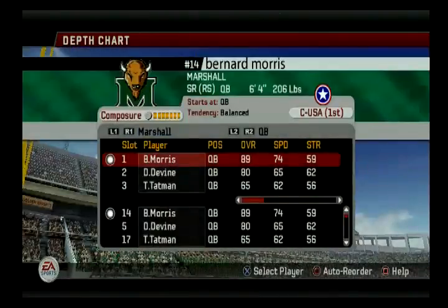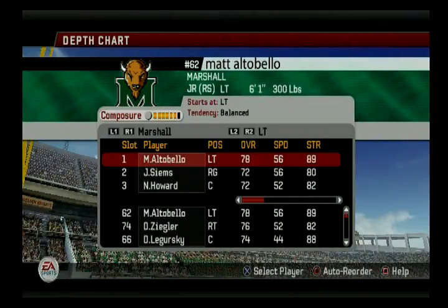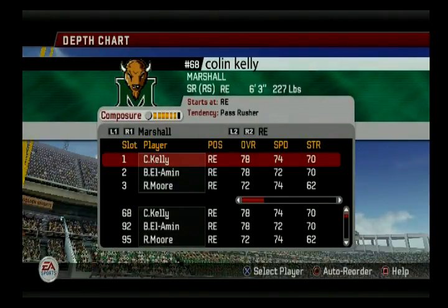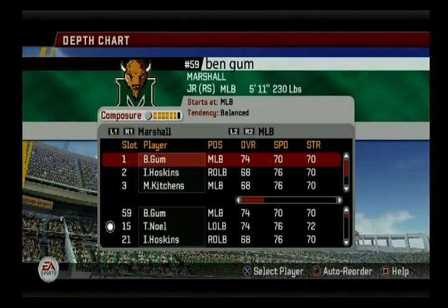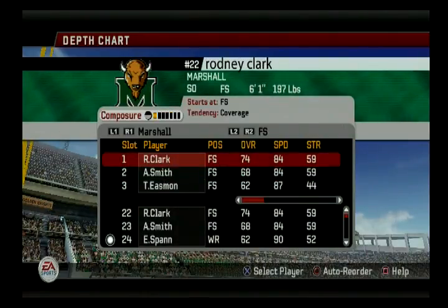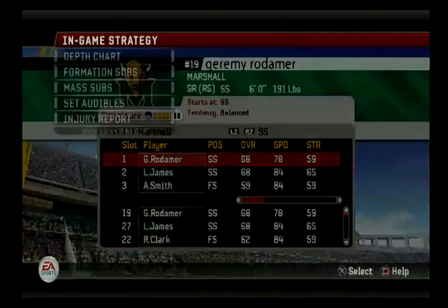Let's look at their team real quick. Bernard Morris is going to be tough to stop. Their wide receivers — yeah, they're just going to throw the entire time. Their top linebacker is out for a while. Their defensive ratings are in the 65-78 range for linebackers, so I think I've got some chances to put points on them.